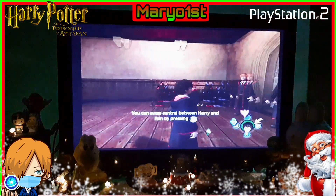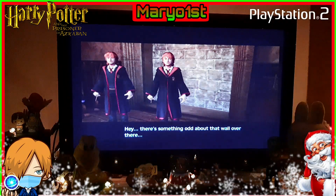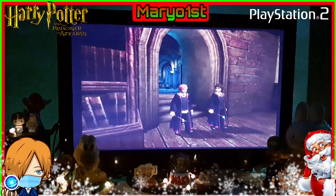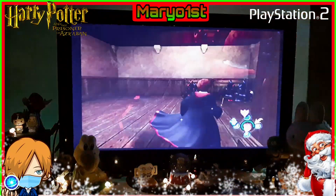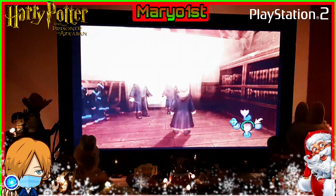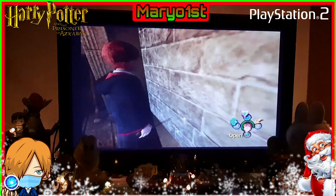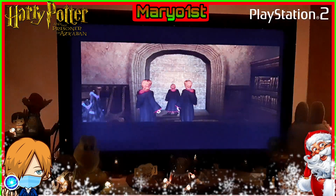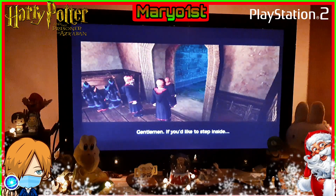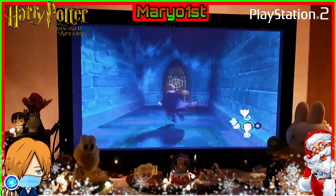I'm gonna open the door, but first I'm gonna change the character. Oh — we can change characters! We can go with Weasley. Weasley can see secret doors — that's nice! Weasley is like a weasel, he can see some secret places. We can change to Potter too, but now we're gonna go with Weasley and open the door, because Weasley sees stuff that other people don't see. That's awesome!